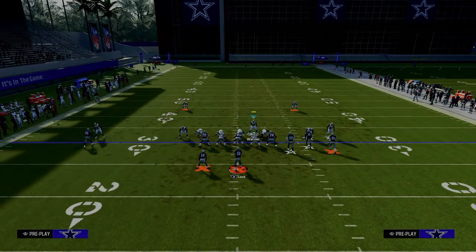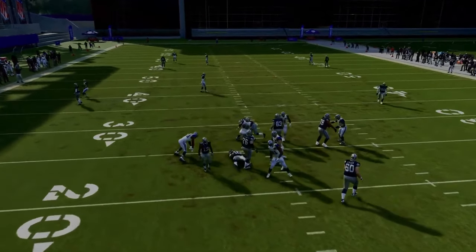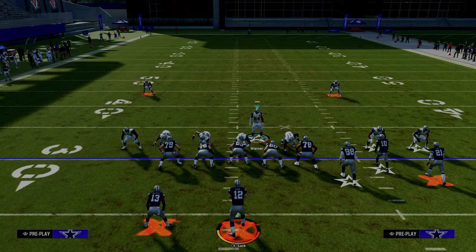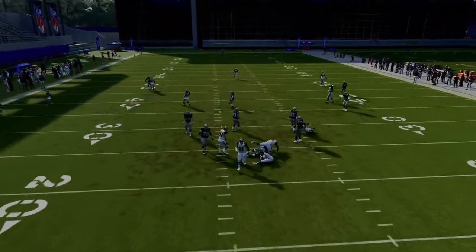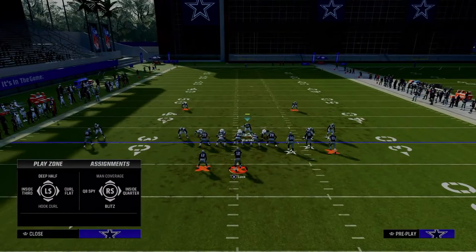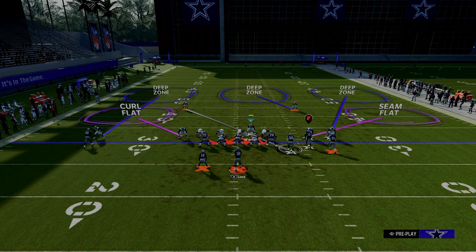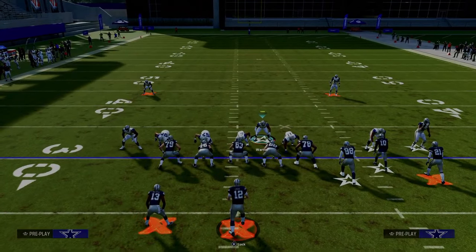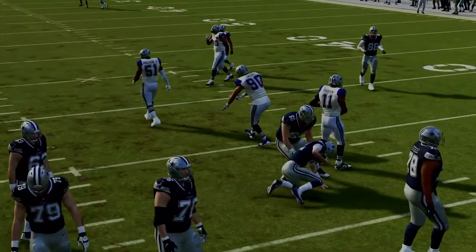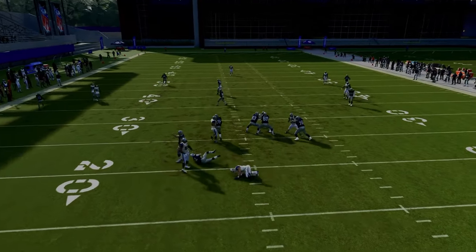Out of the dime defense you're able to send six and typically get two free rushers. The five-man is probably one of the better five-man pressures in the game in terms of the speed at which it arrives. You can also bluff this blitz and turn it into a disengaged defense — pinch the defensive line, crash down, and cross-man the tight end. This is a really good adjustment for bunch because you stop the tight end verticals route while maintaining solid coverage on the back end.